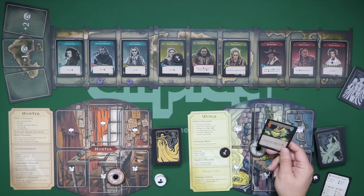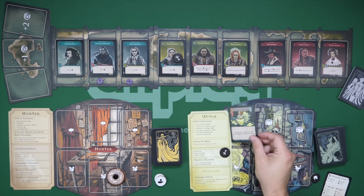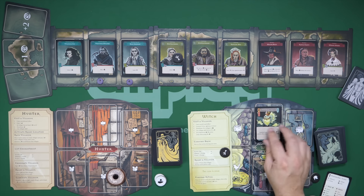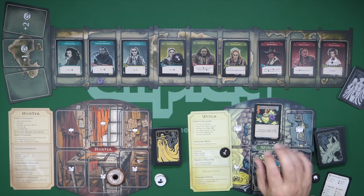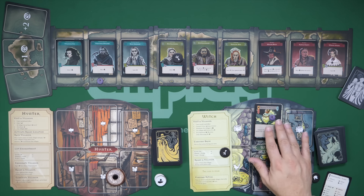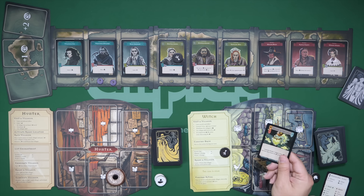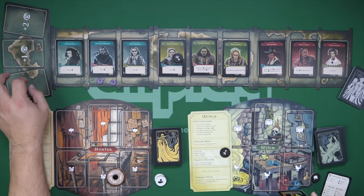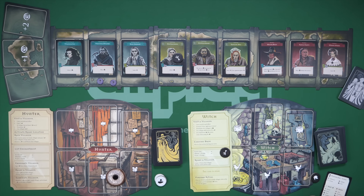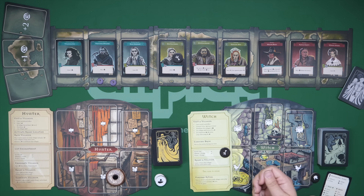These cards go in all sorts of different places. They might go in the top three cauldron spots, which you fill up with tokens and eventually trigger — basically drink a brew. If it's a familiar, you put it down in the familiar area. It might be an action card you trigger and immediately discard, or it could be an enchantment that stays in play and keeps giving you a residual benefit.